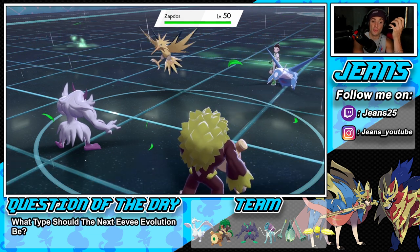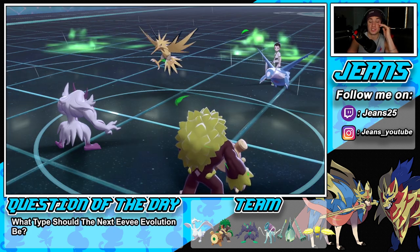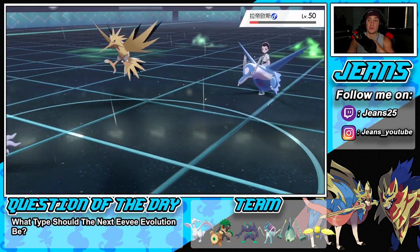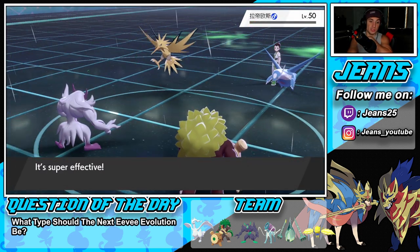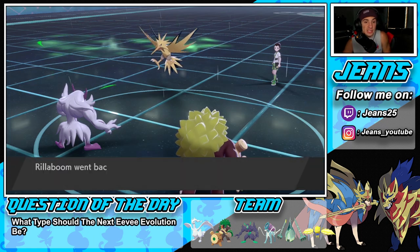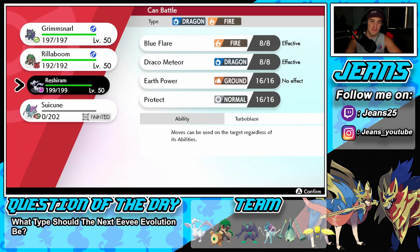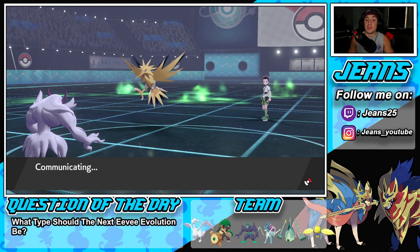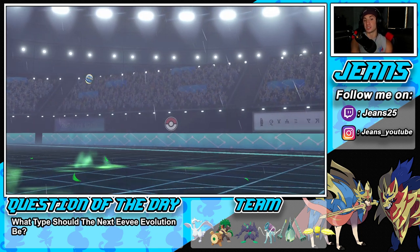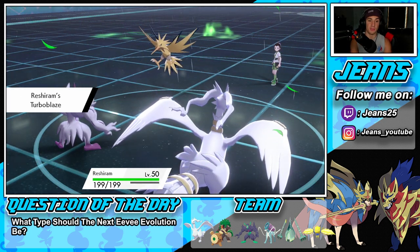U-Turn takes him out. I have to bring out Reshiram and waste out these Tailwind turns so I can get my terrain back. We still have the Assault Vest — solid. If Kyogre comes out we already knocked off its item, so I can start hitting it with Spirit Breaks for Special Attack drops. We still have Rillaboom in the back to reset terrain whenever he comes in.